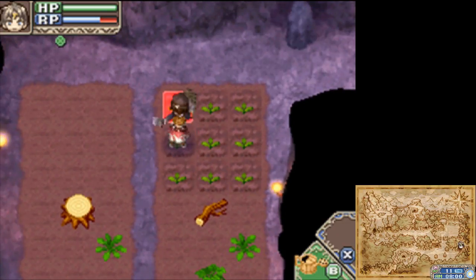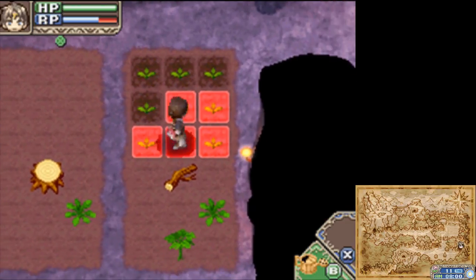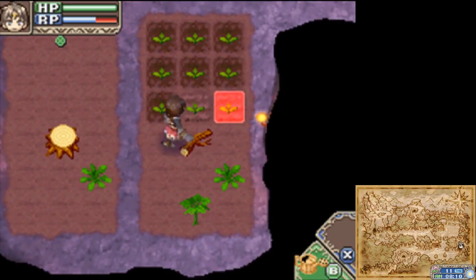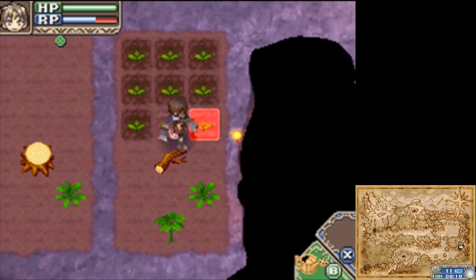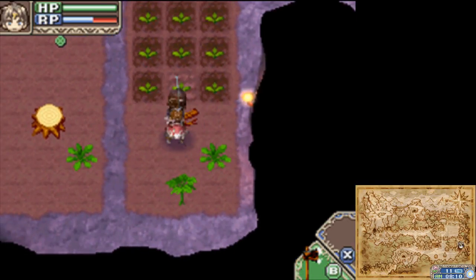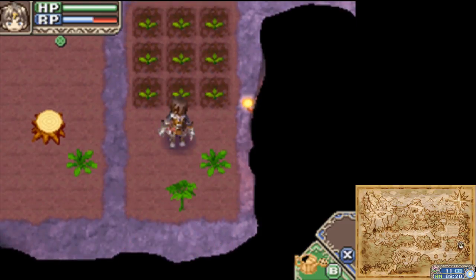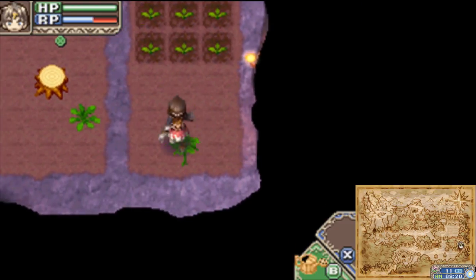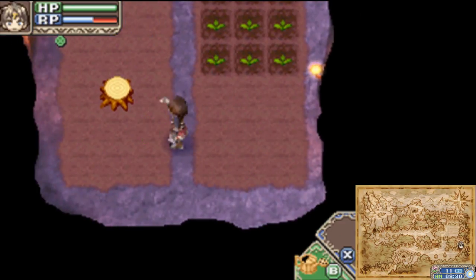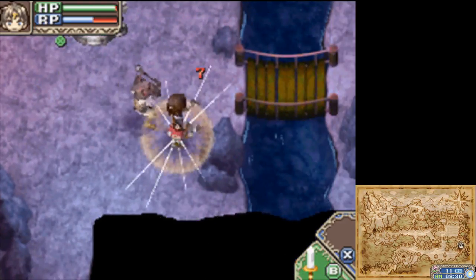I didn't take advantage of this, or I completely forgot this was an option in Rune Factory - like three - the touchscreen tile selection. Where I'm selecting a tile in Rune Factory 1 - selecting a 3x3 tile to water - I love that. It makes things convenient.